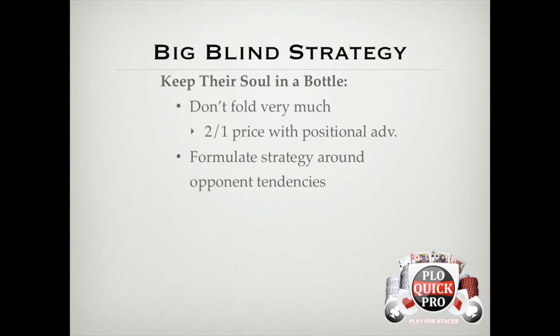Against most opponents it's not going to be that easy, so what should we look for? Two things that are good to look for are their c-betting tendencies and how often they fold to 3-bets. If you don't have any history with them, feel free to feel them out the first couple of times you get blind vs. blind. If your hand isn't the greatest, just call preflop and see what they do postflop. If your hand is good enough to 3-bet, take a note on how he reacted. If he's folding to a lot of your 3-bets, or playing very fit-or-fold in 3-bet pots, then 3-bet him more until he starts to adjust.